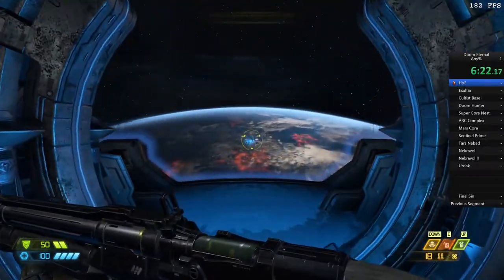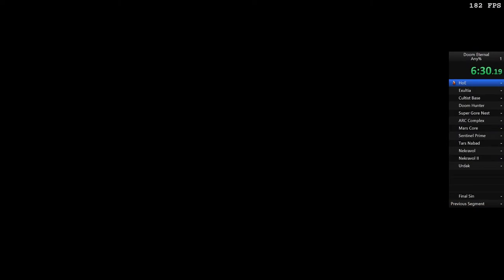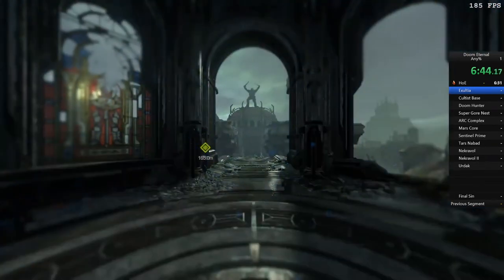For actual submitted runs - this isn't going to be a submitted run because I had to do some cropping - you have to run the game at a capped 250 frames per second, as the slope boosting trick at higher frame rates can be abused even more. It's an unfair advantage for people with worse PCs, so 250 is the limit. Sometimes when we get higher frame rates it causes a few issues. On to Exultia - this is another tutorial-esque level, at least for the first half.